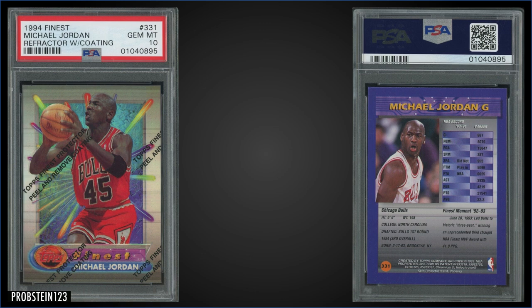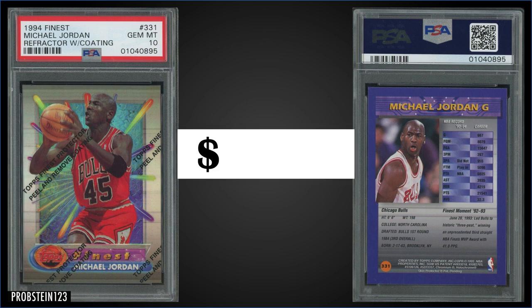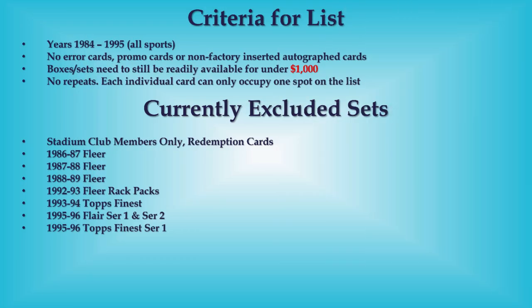Topping the list at number one: from 1994 Topps Finest, the Michael Jordan Refractor with coating graded Gem Mint PSA 10, sold at auction for $6,100. It's a nice copy with the coating intact since the words don't cover up his face. The Gem Mint slab pop is 147. This Jordan can be found in Series 2 boxes; refractors are inserted 1 in 12 packs, and boxes of 1994 Finest Series 2 sell for around $450–$600.